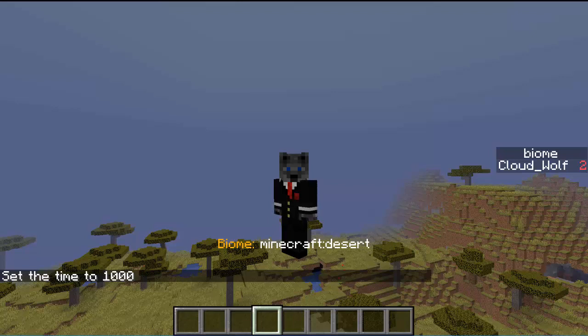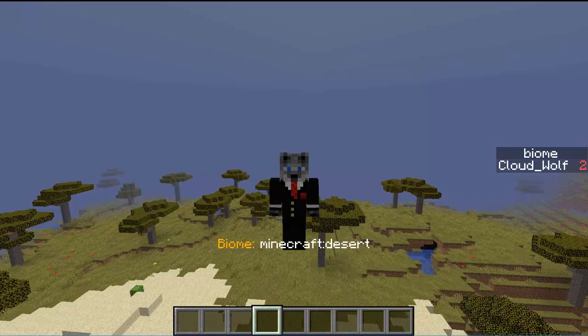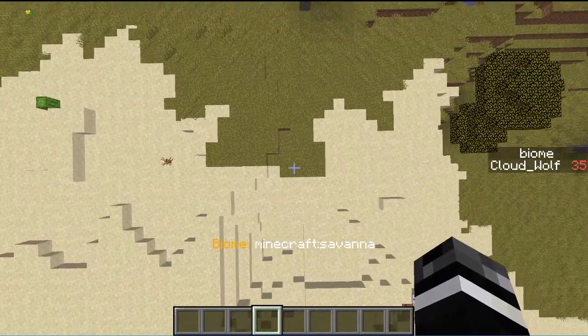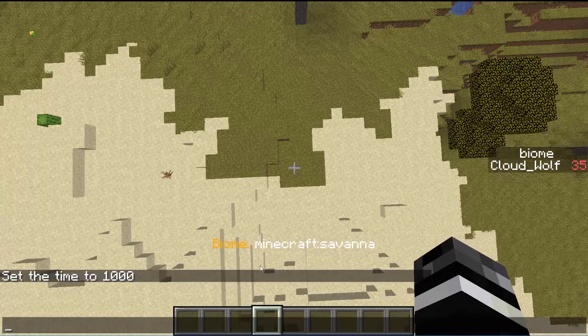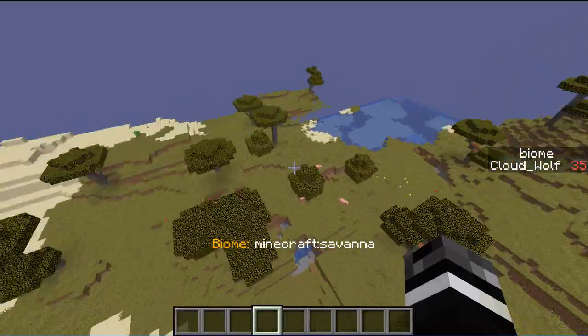Hey guys, today we're in a blank default world and I have perfect biome detection for you. We're not talking stupid one-million loot advancements, we're not talking tons of commands to check different blocks — this is just one loot table and one command. I'm in the desert, and as soon as I step on a single block from this savannah it switches to savannah. It's not super snappy instant because I have a slower clock running this so I don't lag, but as soon as I step across the line it switches — perfect detection.